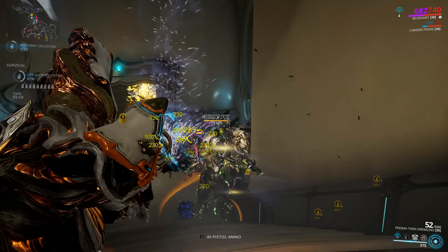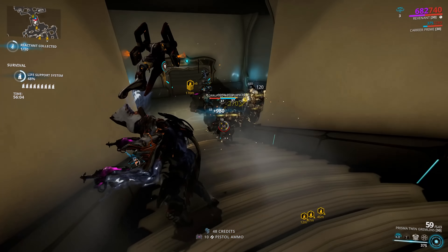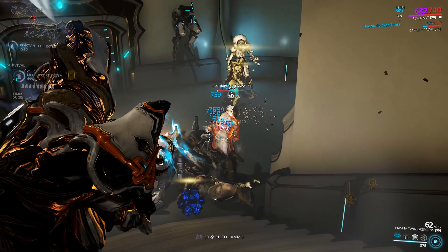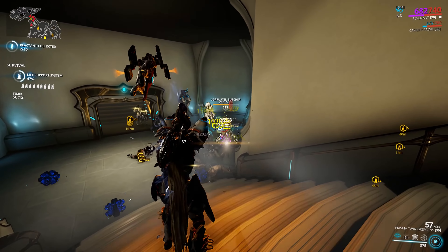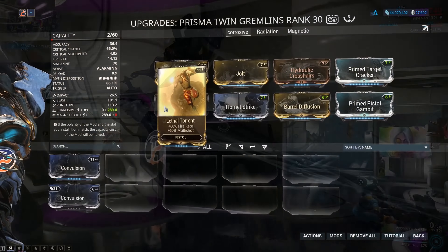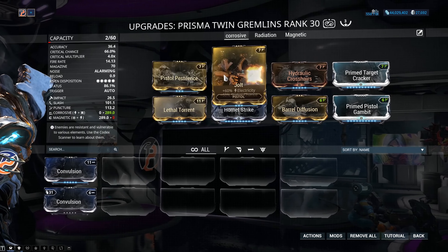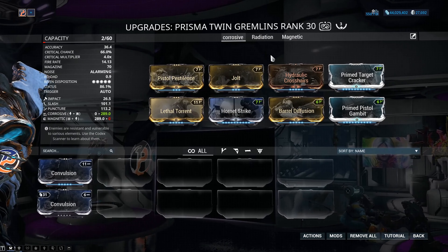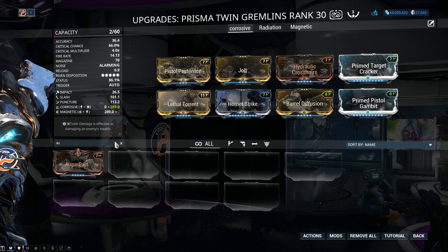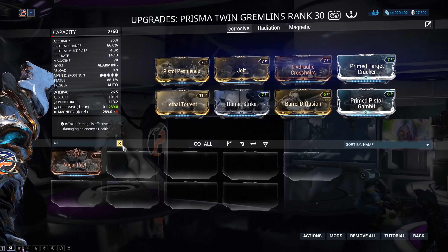In short, the Prisma Twin Gremlins will kill anything in the star chart up to sortie with ease. They're definitely top tier sidearms, and because of the balance of crit and status, they're ideal for a hybrid build, especially if you have the two primed crit mods — though normal crit mods will work as well. I went ahead and put three forma on mine and modded them for a hybrid build. Hydraulic Crosshairs was a personal preference mod just for this footage to see what kind of damage I could throw out. But you could put another dual stat elemental mod on there to bump up your status chance, or a Primed Heated Charge if you have it.